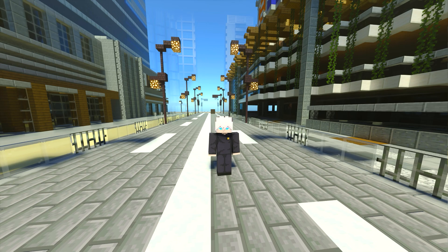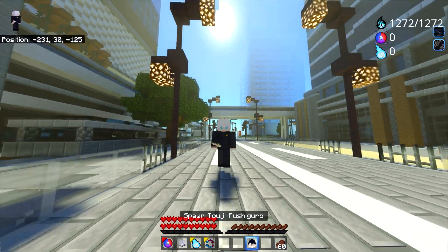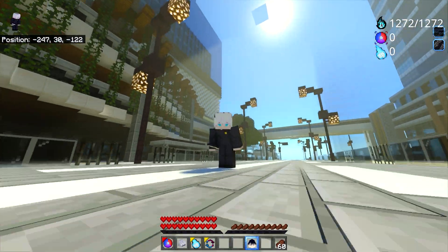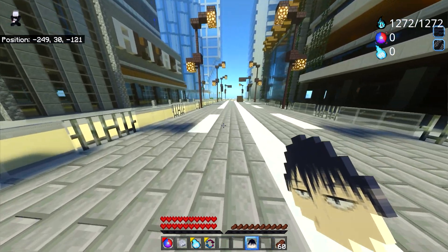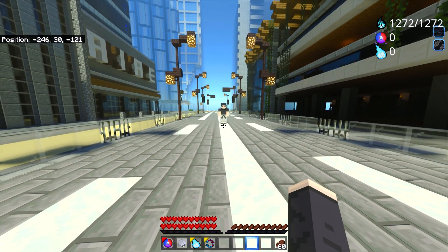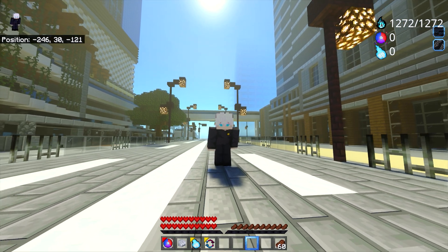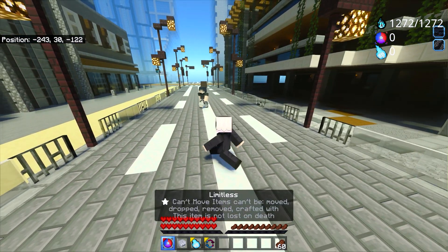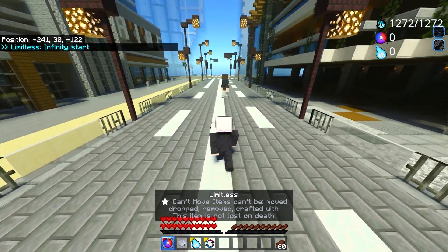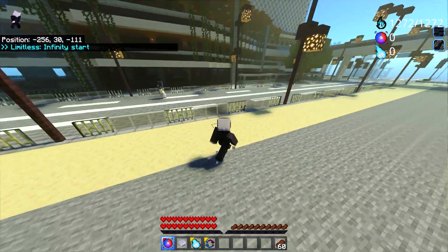Now that we've gone through every single move Gojo Satoru can use, let's have an actual fight to showcase how you can fight inside this Minecraft add-on while being Gojo Satoru. Here I've got Fushiguro Toji — the Season 2 Part 1 main antagonist — who would be the perfect opponent for young Gojo Satoru. Let's turn on Limitless first, but we know he has the Heavenly Spear that cancels it, so we have to re-enable it each time.